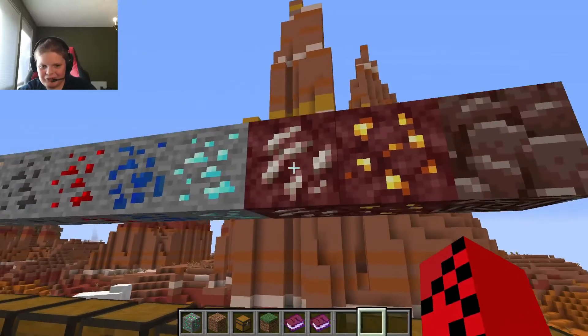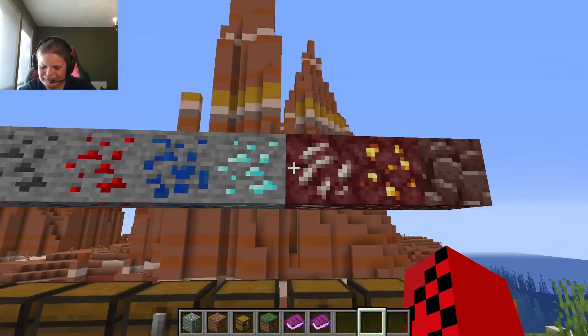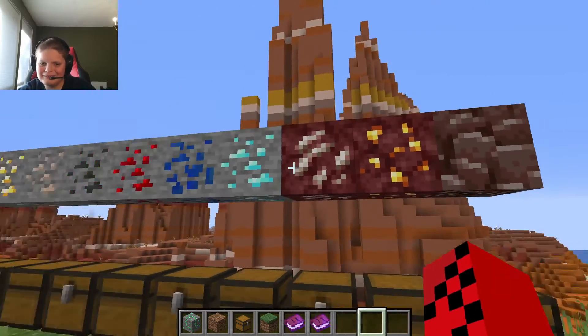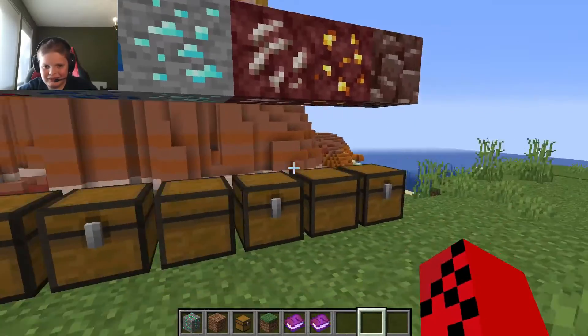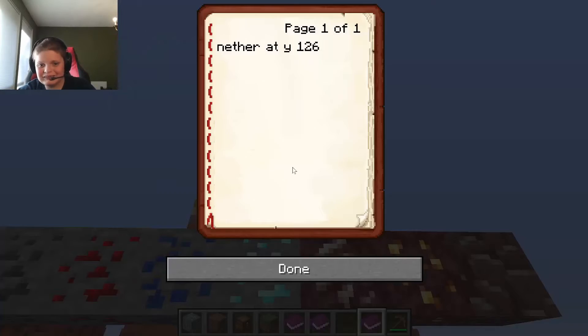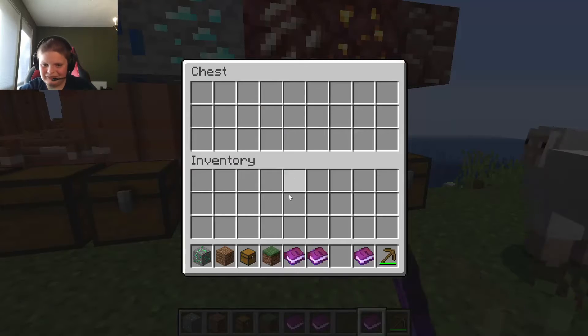Moving on to the nether materials. I put the nether materials at the end because I didn't know if I wanted to include them — I decided to, so I wasn't going to shove them in between the others. Nether quartz is very easy to get and you can actually mine it with a wooden pickaxe. It can be found up to Y126.